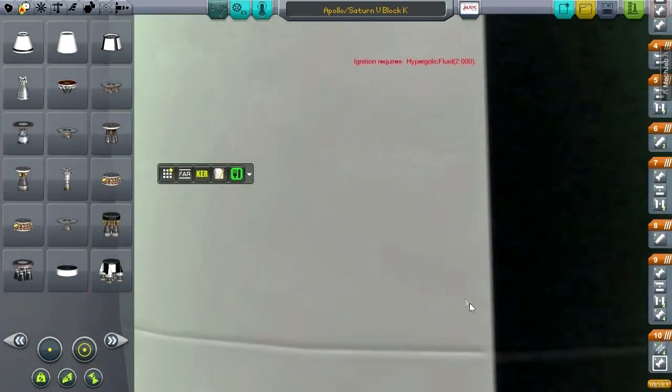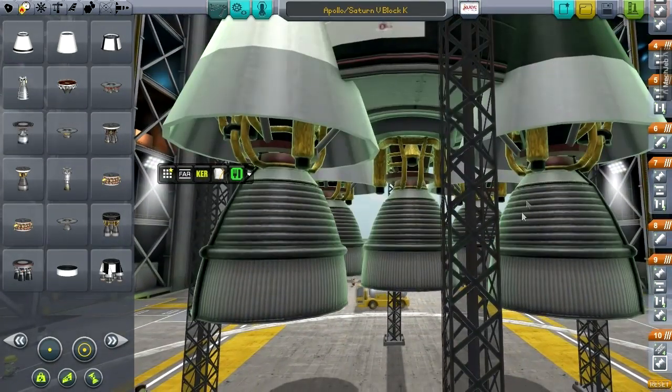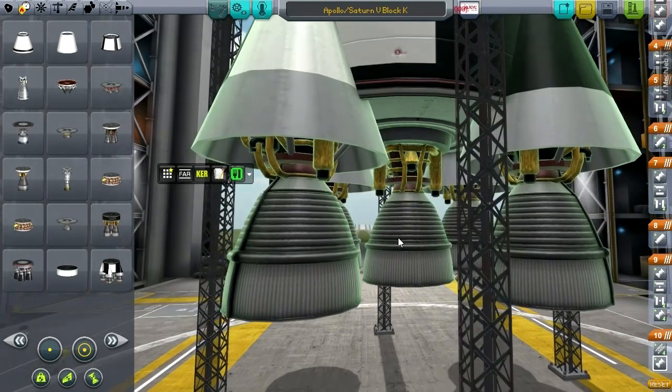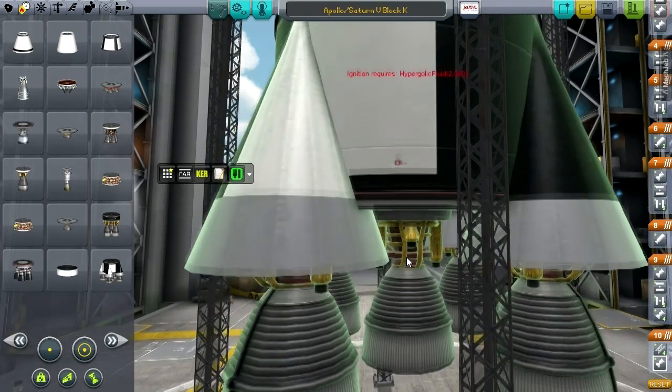Everything is basically the new real engines that come with Realism Overhaul, plus stretchy tanks, plus procedural fairings. I had to be a little bit more clever about the actual lunar lander, the command module, and the service module — but we'll see that in a sec.